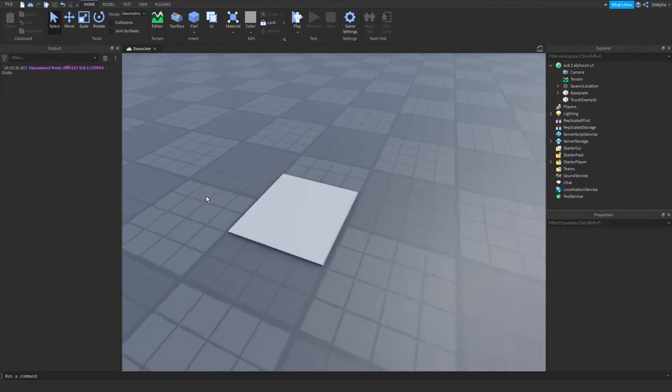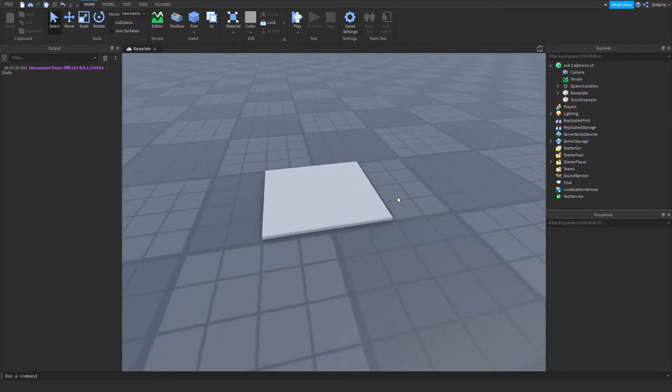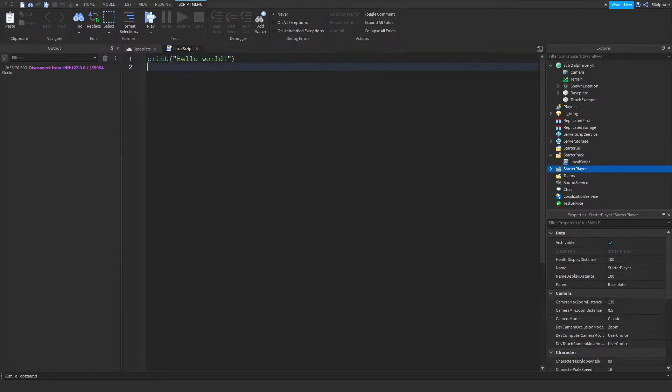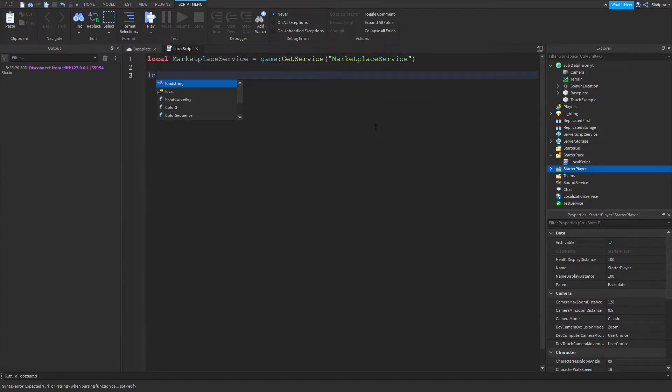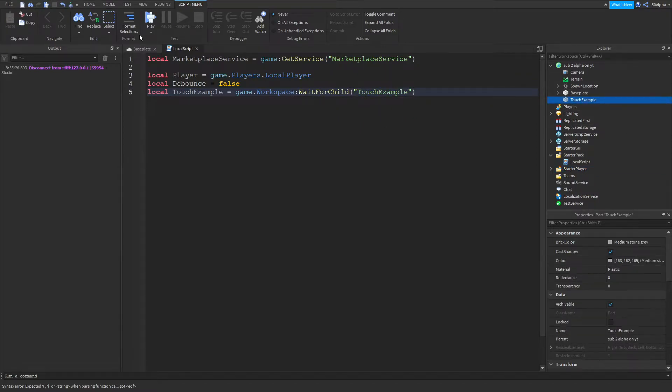To do this we're going to create a local script within StarterGui, StarterPack, or StarterPlayer — it doesn't really matter. We're going to define our MarketplaceService, which we'll use to prompt the player the game pass. From there we're going to create three more variables: one for our player, one for our debounce which I'll explain soon set to false by default, and then we're going to get the actual part in the workspace using WaitForChild.